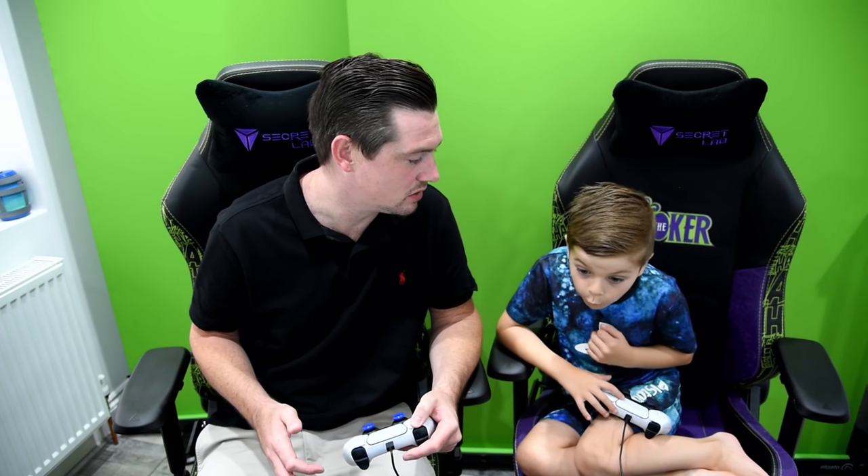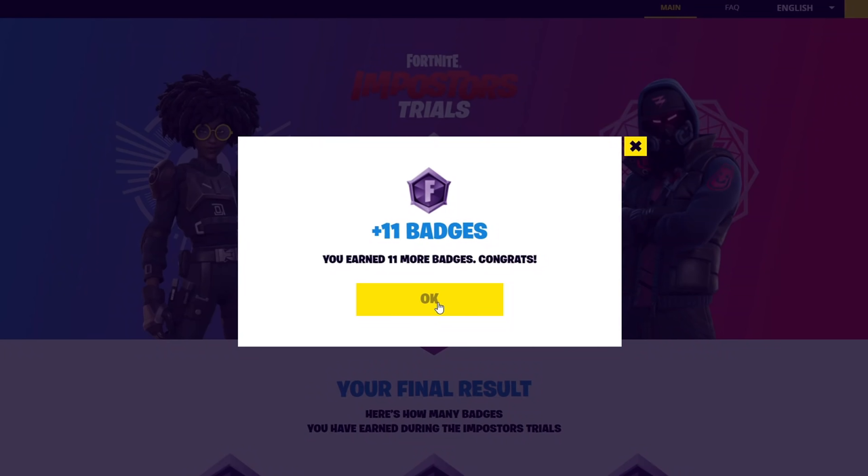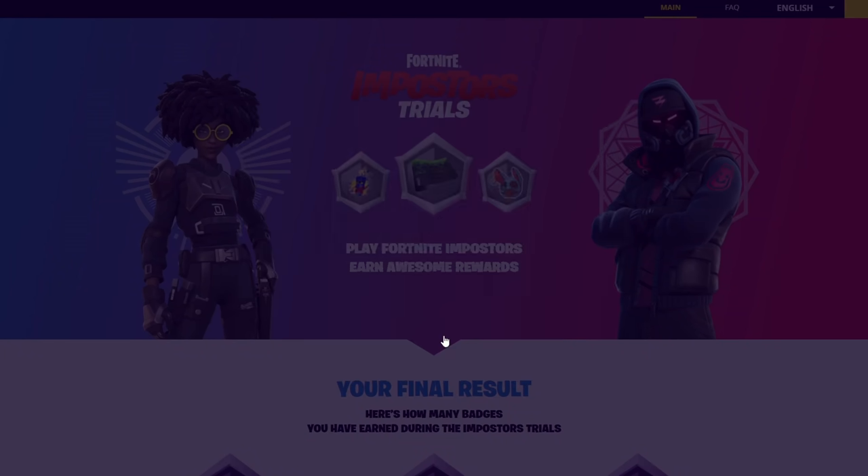Just so you know, these free rewards — you will not get them straight away. It can take over an hour before you get these free rewards. For me it took over 12 hours. I played Impostors, I played 20 games of Impostors yesterday. I signed into my account on Epic Games to check my badges and nothing was showing, nothing was registering. You just have to wait up to 12 hours — it does say up to one hour, but I had to wait over 12 hours before my badges showed and I received all my rewards.